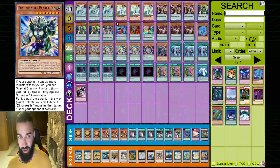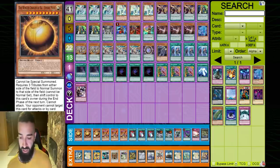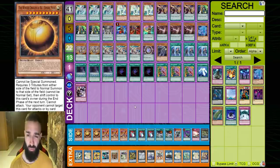Double Mystic Mine and a Dino Wrestler — you're playing these 12 against combo decks. If you open any 2 of these 12, you auto-win any combo deck — even Infernoble. I don't care if Infernoble has Smoke Grenade. You have 12 cards that auto-destroy the whole board, and you have a bunch of draw cards playing 12 of them.